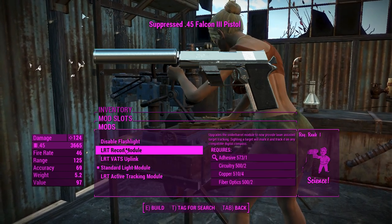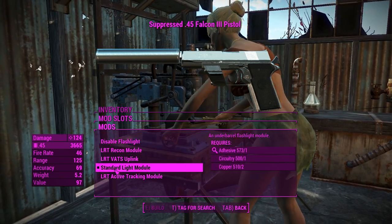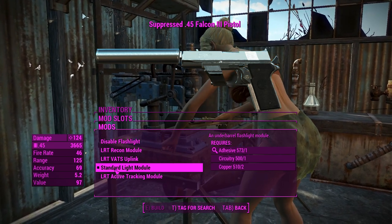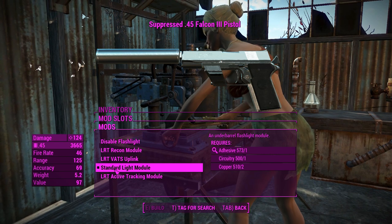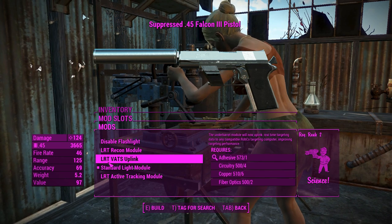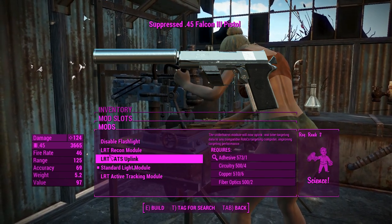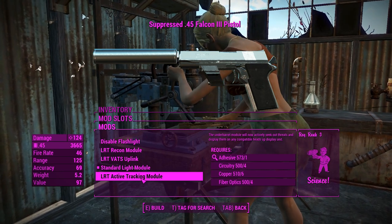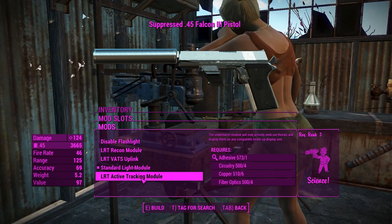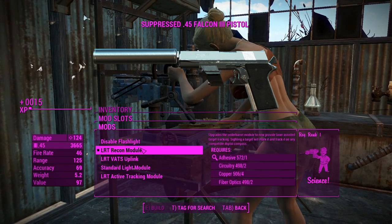This is where you can change that little flashlight build on the front. You can disable it, have the standard light module which is just a little flashlight - I personally don't like weapon flashlights because it clashes with Fallout 4's Pip-Boy light mechanic, which is a little glitchy when you've got the weapon put away. You can chuck on a recon module for better accuracy, or an active tracking module which I think is something like the detect life effect from power armor.